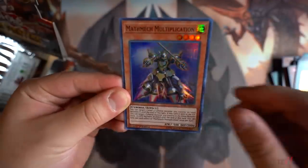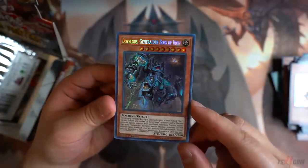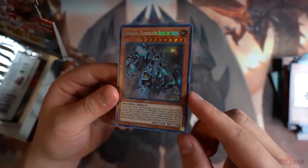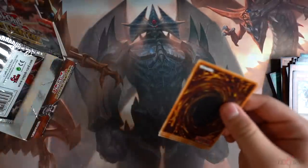Rekindling. Mathmech Multiplication. Dovalgus. Generator Boss of Iron. These are all level 9 monsters — literally VFD Turbo every day, all day. True King of All Calamities Turbo, basically.